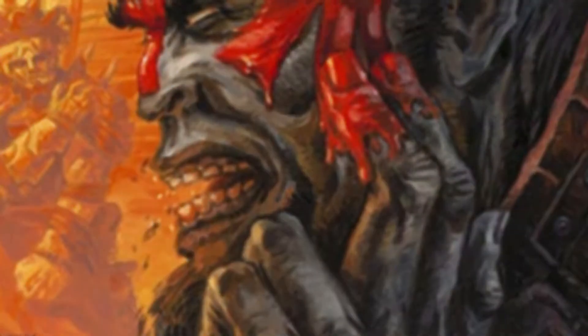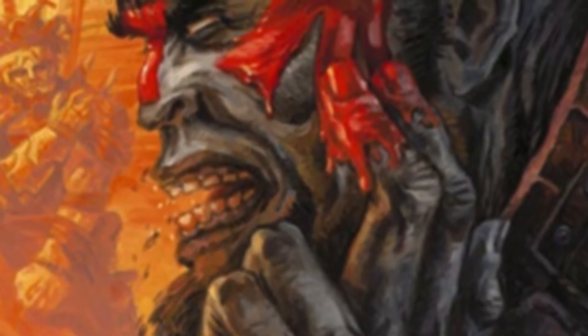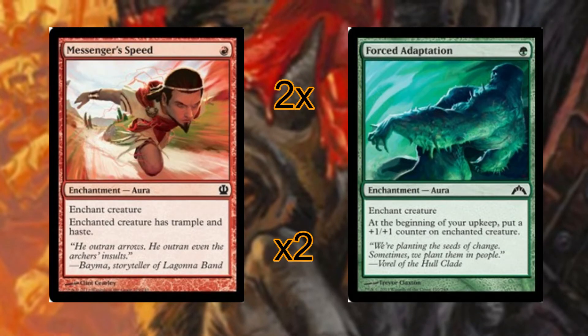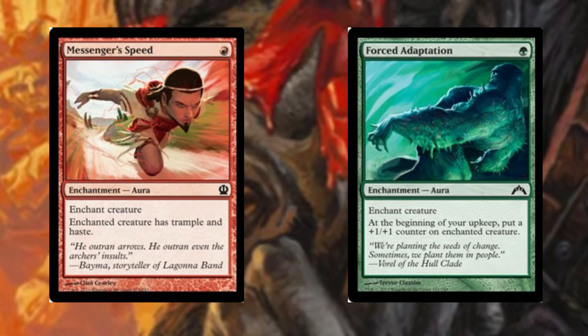Moving on to the spells of the deck — we are an enchantment-based deck, which allows us to pump up our creatures with abilities along with triggering the heroic mechanic. We have messenger's speed, which gives us trample and haste, and forced adaptation, which allows our creatures to grow on the upkeep by giving them an extra +1/+1 counter.